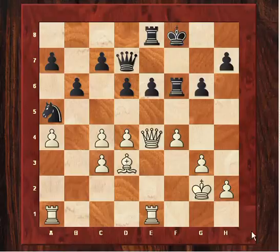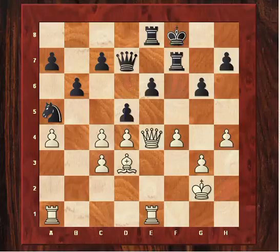The king vacates to g2, which allows the rook to swing across to h1. So we've got this reserve plan of h4 and h5 coming up. But this is interrupted briefly with d5, which invites further simplification.